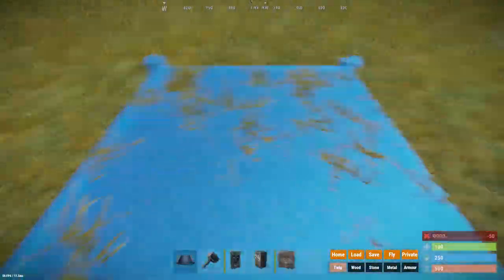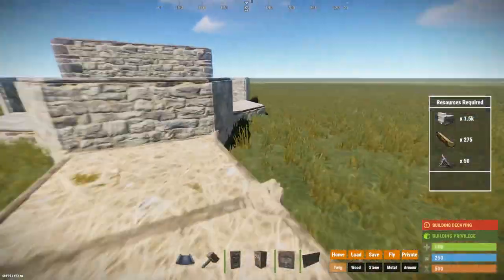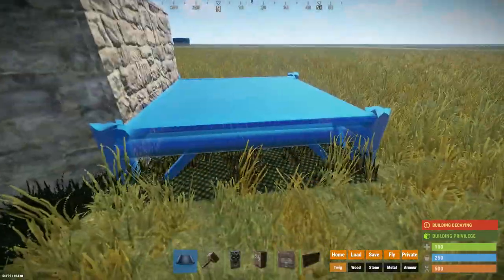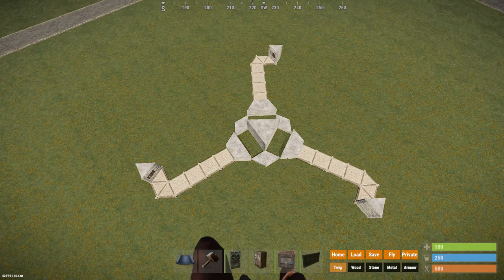Now we can begin by building out and checking where we won't have building privilege anymore and then place our TC. The external we are going to build here will be the last video uploaded and will be linked in the top right corner. There you can check it out if you want to know how to build them.